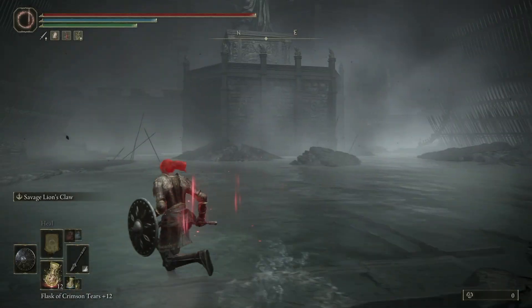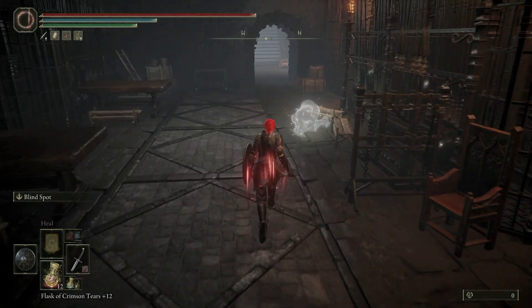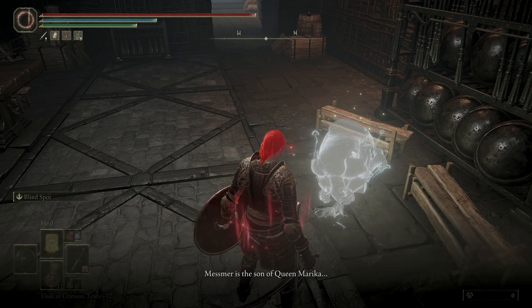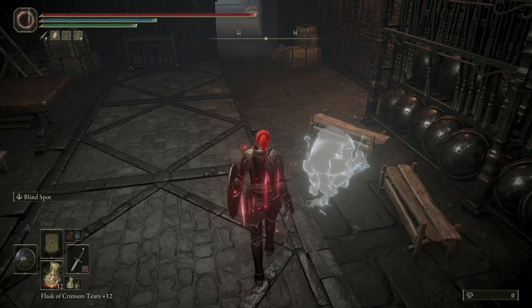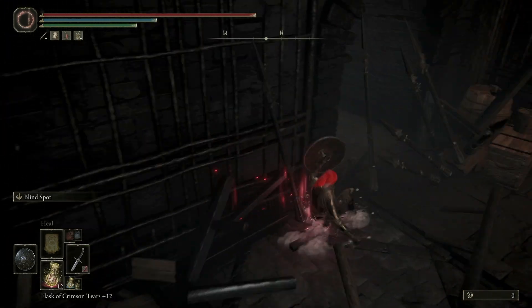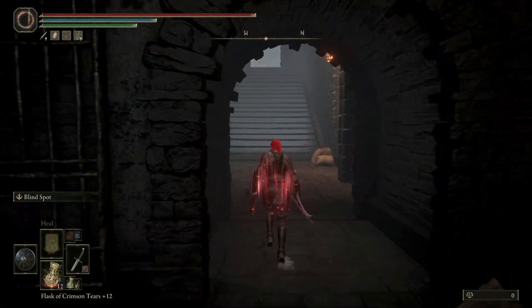Killed the stupid thing. Now we get to figure out what the heck is going on in here. There's a ghost thing saying such a thing is utterly inconceivable — we have not been abandoned. Mesmer is the son of Queen Marika. Her grace would never abandon her own flesh and blood. I mean... you'd think that, but she kind of abandoned all of her other kids.